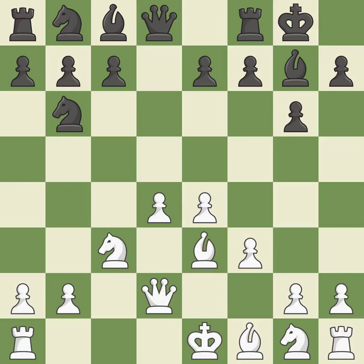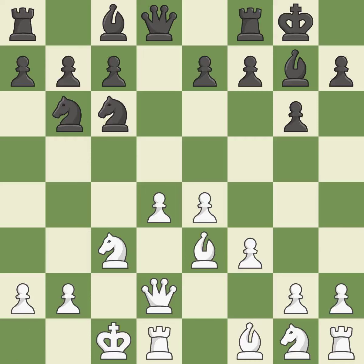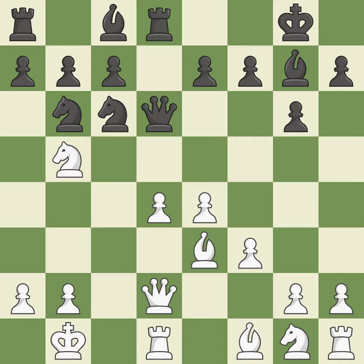This activates a queen by developing it off of its starting square. A knight moves out of its beginning square and into the action. This protects the attacked pawn. A queen moves off of its beginning square and into the action. This protects an under-defended pawn that is under attack.